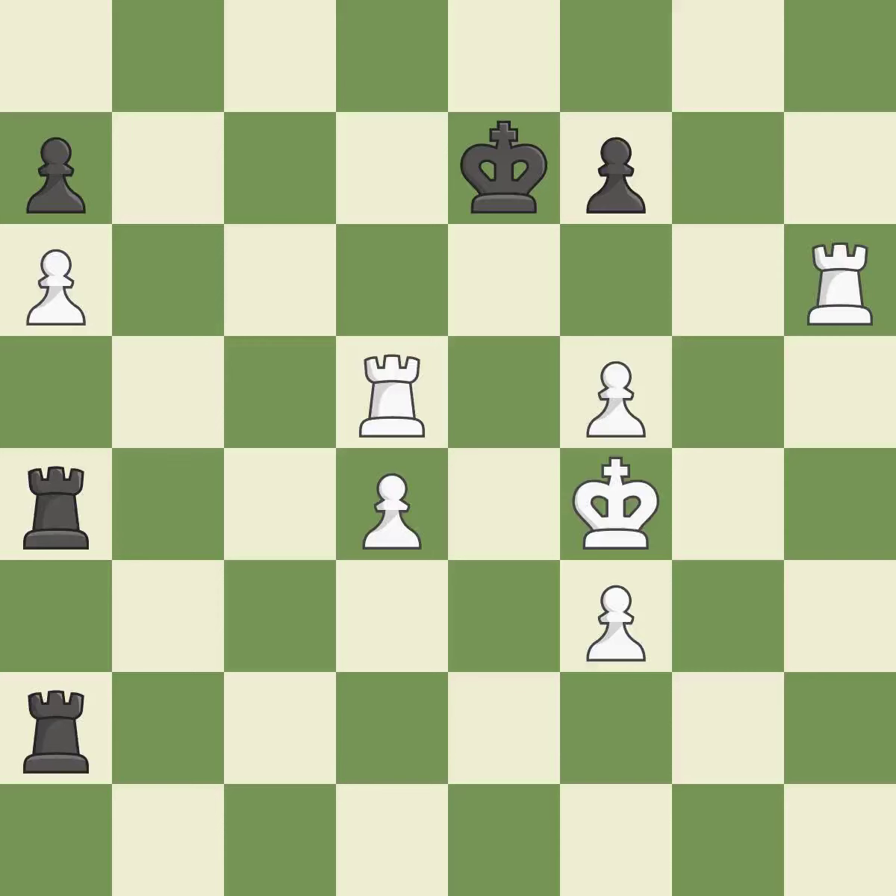Smooth — one player took the advantage and never let go. White really outplayed black in that one. Both players had an amazing opening. That was a well-fought middle game that white got the better of.